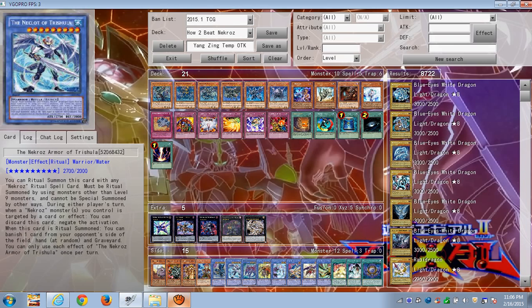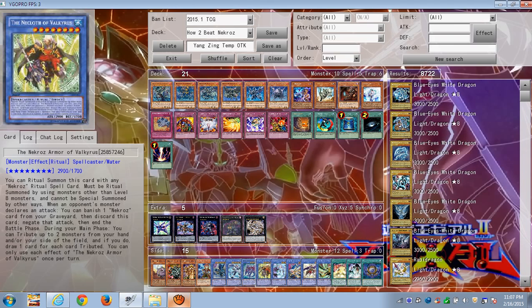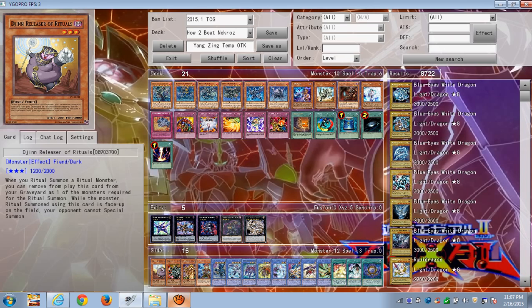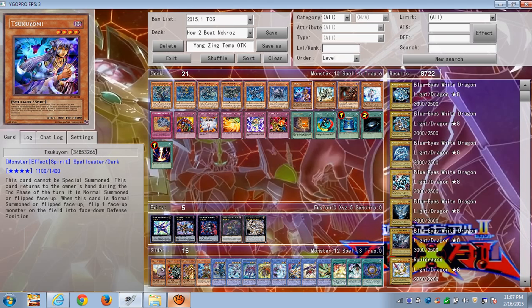Shurit's effect does target, but if your opponent doesn't have a Trishula in hand to counter it, you're able to put any Nekroz monster face-down. This makes them vulnerable to Dark Hole because Gungnir will only protect face-up Nekroz monsters — putting them face-down makes a lot of their effects useless. The usefulness of Shurit/Book of Moon is also in case they use Djinn Releaser of Rituals: you can use it to flip any of those Nekroz monsters face-down, and then you can still special summon.